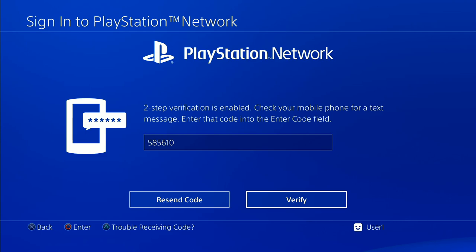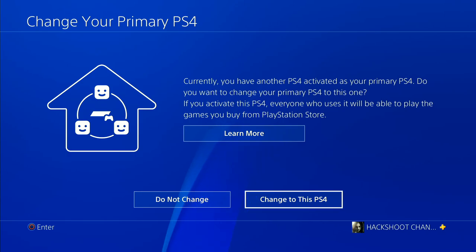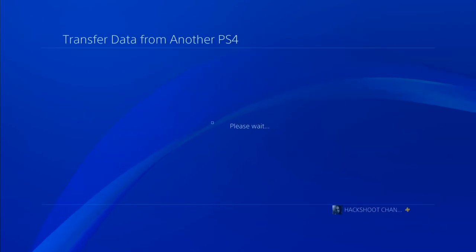You will need to verify that this is your new machine and activate it as your primary device. You should choose to activate it. If you are going to activate, click on the appropriate option to proceed.